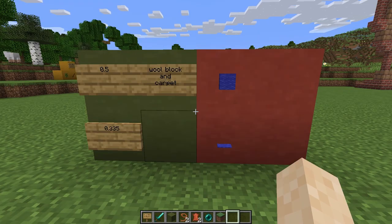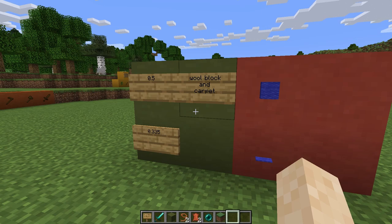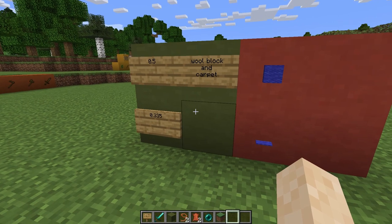Wool blocks and carpets can only be smelted on Java, and they can be smelted for 0.05 and 0.335 respectively, which is almost a third.